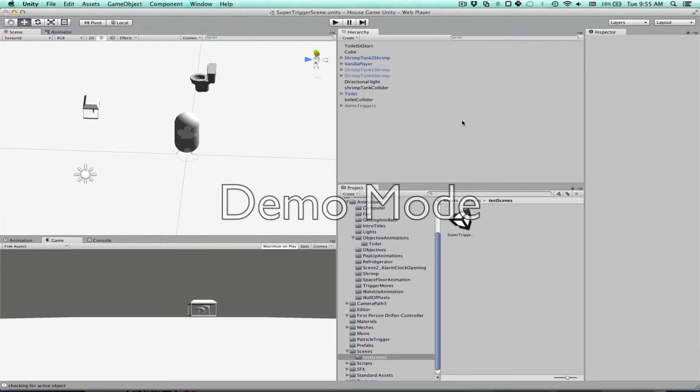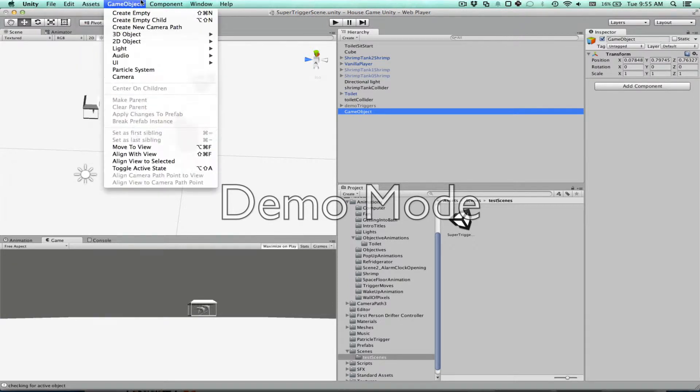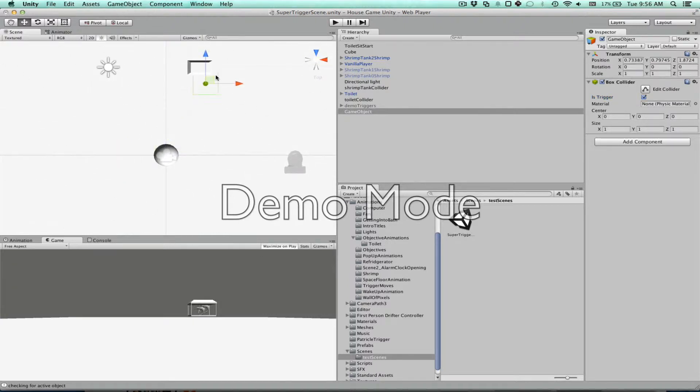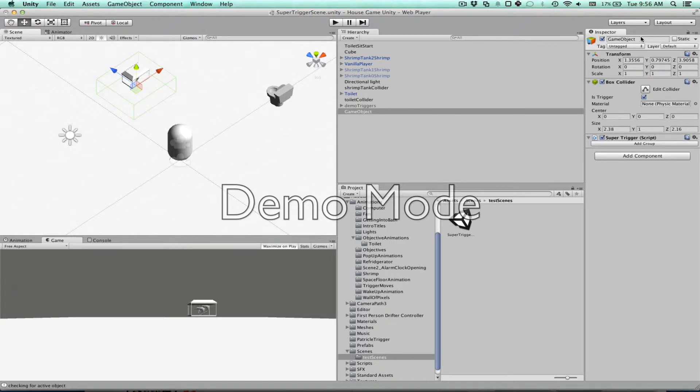The first one we need to do is the toilet, but let's actually do the shrimp trigger first because it's a little bit simpler. So we'll make a new empty and attach a trigger to it — just a box collider. Box collider, is trigger. Then place it on the shrimp tank and make its size a little bit bigger so that you can actually walk into it because there's a collider. And then you add a super trigger component. We'll name this shrimp trigger.